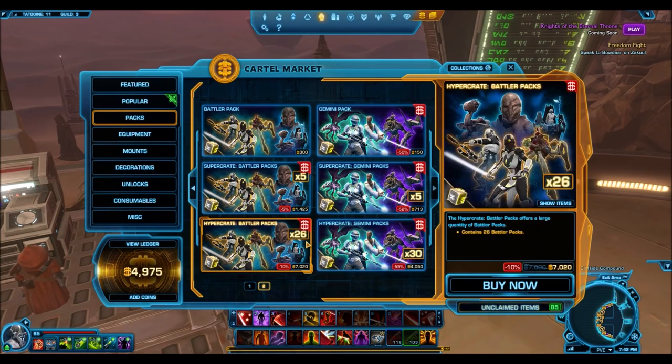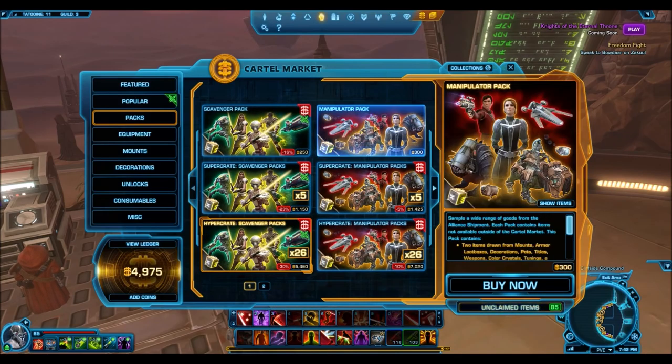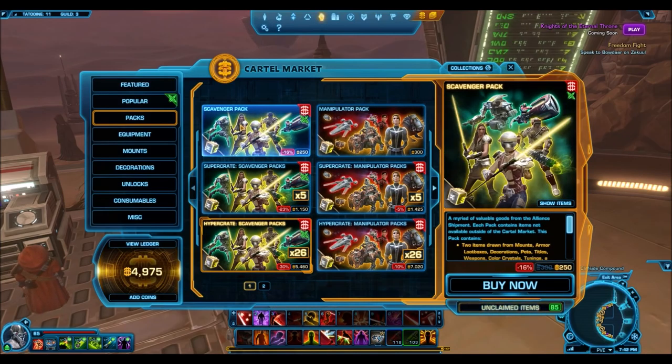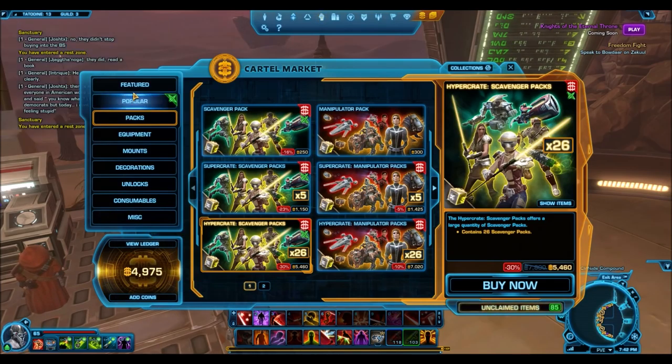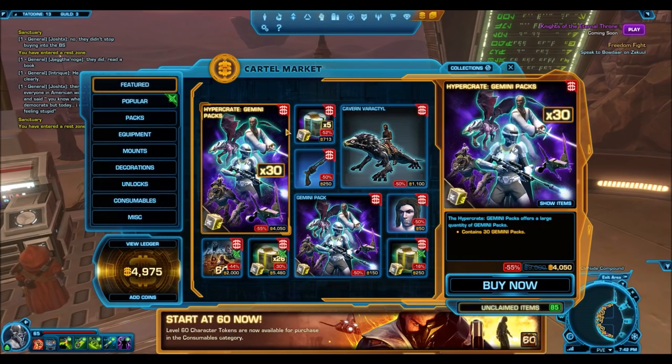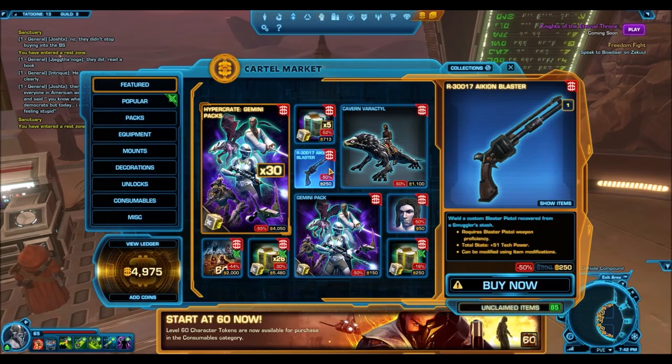They only give you 26 cartel packs but overall the Battler packs are awesome. The Manipulator pack and the Scavenger pack I would stay away from — those aren't the best to open — but the Oppressor pack will be pretty awesome too. Those are two packs probably going on blowout sale at some point, so if you have cartel coins or a little money to spend, definitely wait for those. Don't waste your money on the Gemini packs.